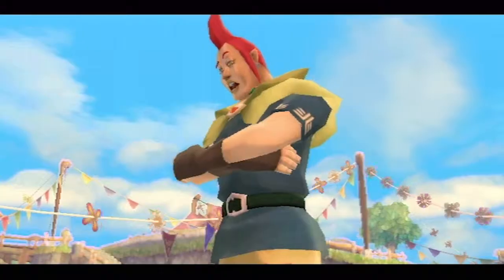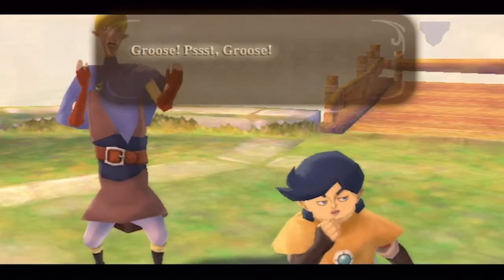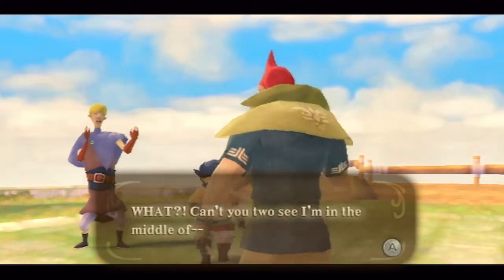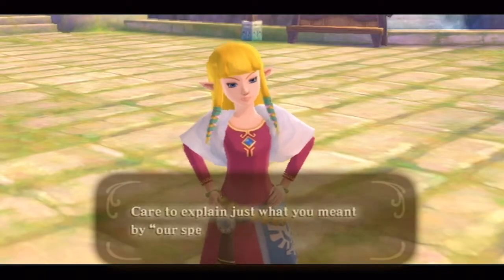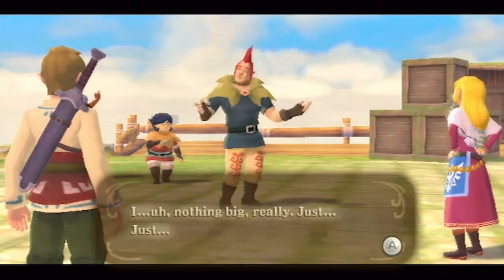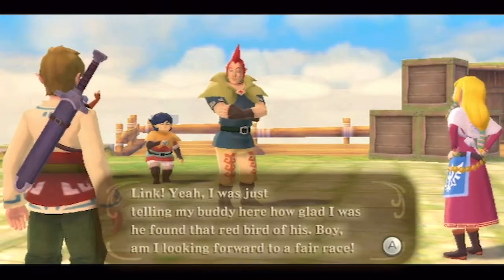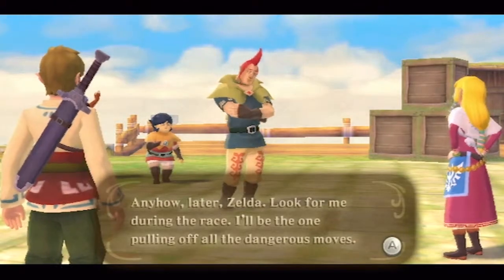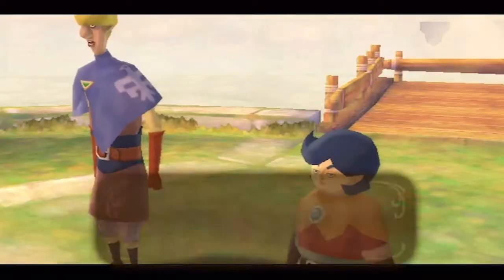Groose is really into his fantasy — 'Oh, it's so real, I can see it!' Then his friends alert him: 'Groose, psst, behind you.' Zelda is right there and demands to know what he meant by 'our special moment alone.' Groose backpedals awkwardly, claiming he was just telling his buddy Link how glad he was about the bird. He makes a hasty exit, saying he'll be the one pulling all the dangerous moves in the race.